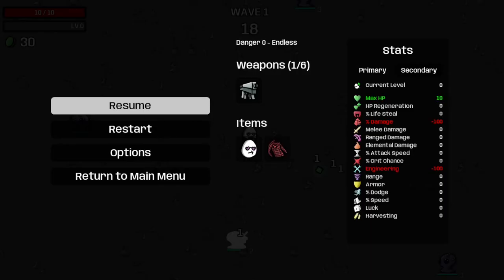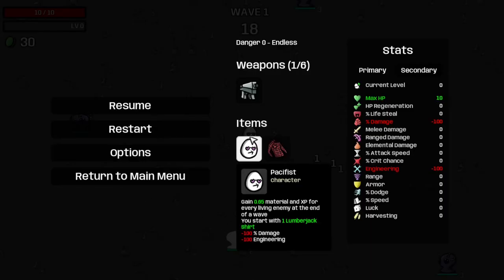Today we are playing as the Pacifist with SMGs only on Danger Zero. The Pacifist gains 0.65 material and SP for every living enemy at the end of a wave. You start with one lumberjack chart, minus 100% damage, and minus 100% engineering.